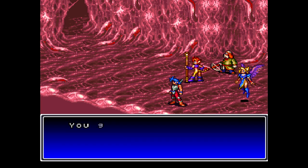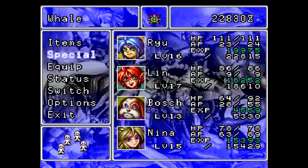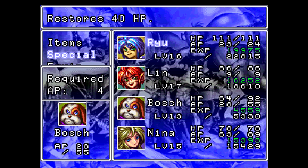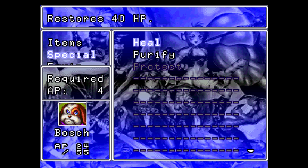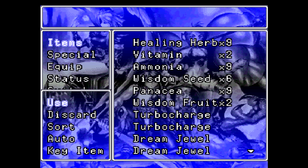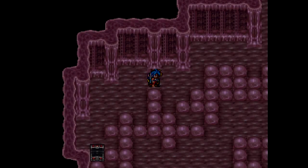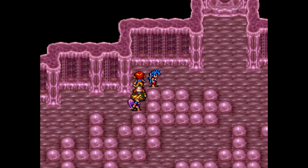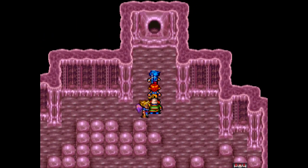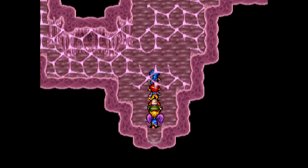I'm using up a lot of Vash's AP to keep ourselves healed for now, but if it comes down to it I could have Ryu join in or use a whole bunch of healing herbs. I'm only gonna hold on to like a stack of healing items at a time — I don't think we need multiple stacks of them anymore, especially once we get some levels for Vash and he has the AP to cast healing more often.